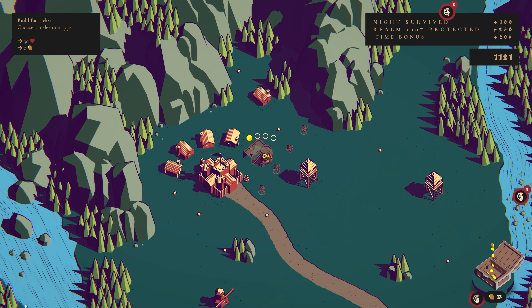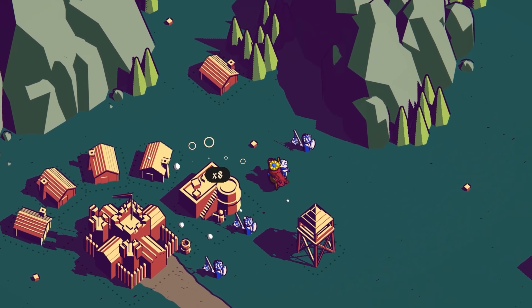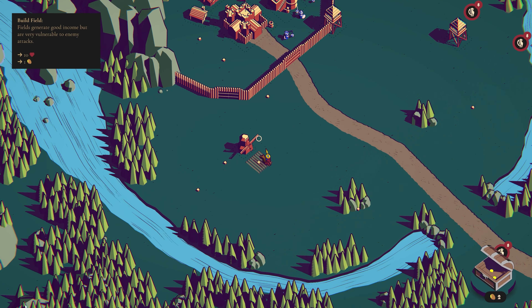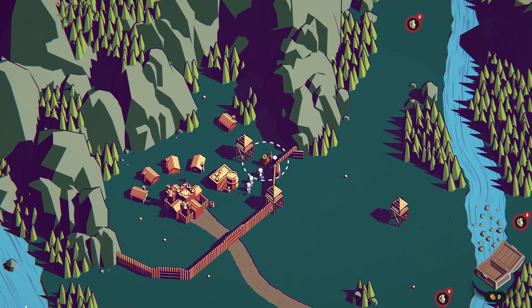All right, let's get a barracks going, let's get some soldiers. I like these flail men because they can do AOE damage around you. Let's throw down a wall here, protect the castle — that's the goal. And now let's add some fields so that we can get more income. All right, let's round up these soldiers, we're ready.